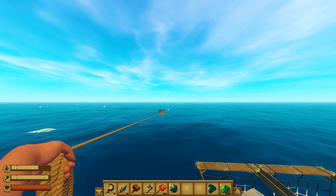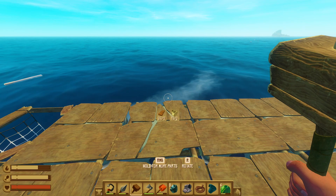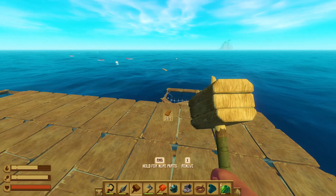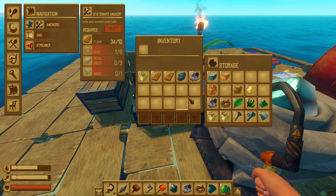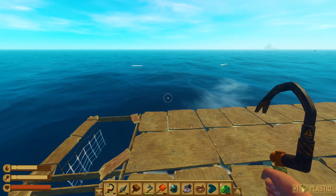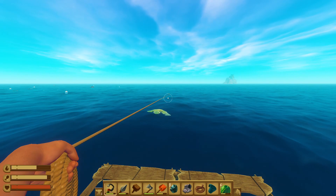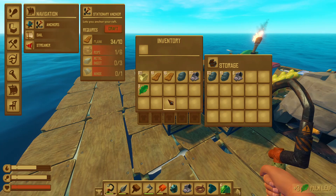Iceberg dead ahead! I like you little iceberg. Hey, get off my thingy! What a jerk. Oh, I didn't even have to do anything — it just naturally gravitated away. I'm gonna keep cooking down the stuff for us and we'll keep collecting. You said something about the schematics being under the island? Yeah, they're usually in those bins — either the floating scrap or the treasure things under the islands.